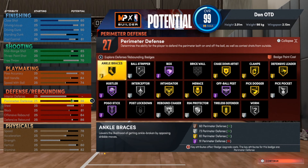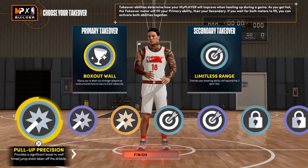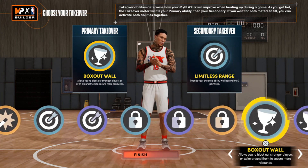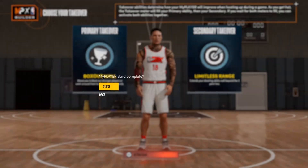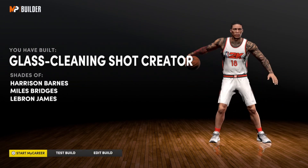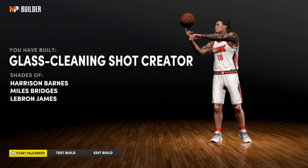We can go ahead and look at the takeovers this build gets — they aren't bad. You get pretty much all the offensive takeovers with the exception of slashing: pull-up precision and other shot-creating takeovers, sharp shooting, locked down, and the glass cleaning takeover. Looking at the actual build name and comparisons — the Glass Cleaning Shot Creator gets shades of Harrison Barnes, Miles Bridges, and LeBron James. Any build that gets compared to LeBron is probably gonna be one of those very versatile builds that can do a little bit of everything.